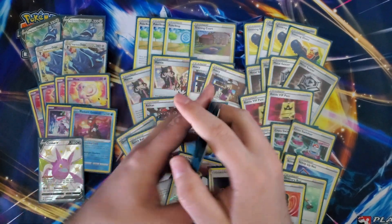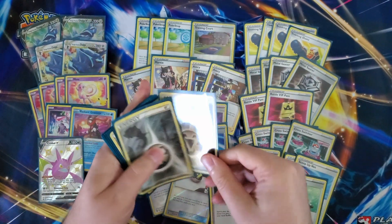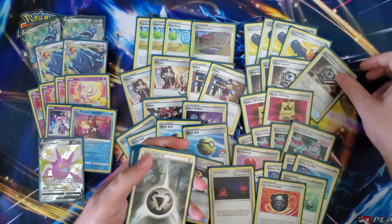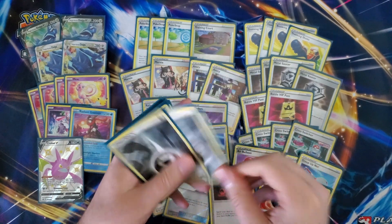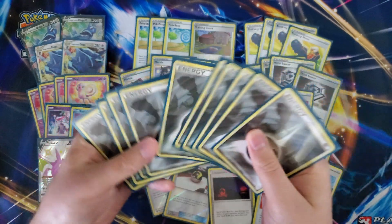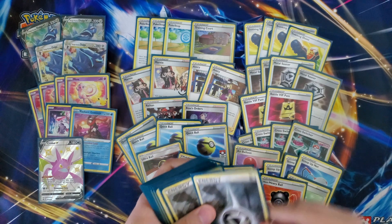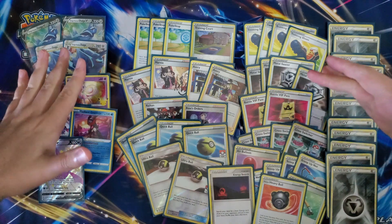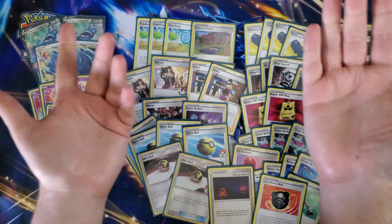Last but not least, 11 copies of basic Metal Energy. That's the perfect amount — you're going to discard them quickly, find them easily with Energy Search and Pokestop, and you really just want to be turboing Metal Saucer onto the Dialga. This is a total glass cannon of a deck — if you whiff, you whiff hard — but in some games you can overtake your opponent super fast with early aggressive chaos. That's the list! Link for pokemoncard.io is in the description. Don't forget to like, comment, and subscribe, check out Guardian Gaming TCG for PTCGO codes. I love you, bye!